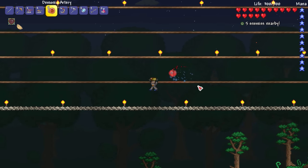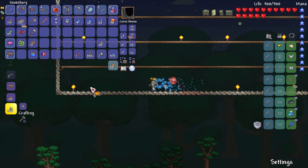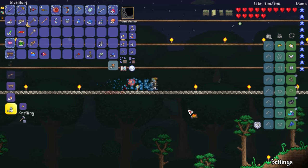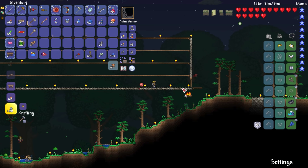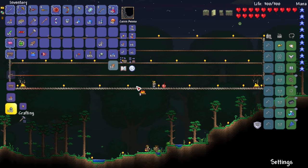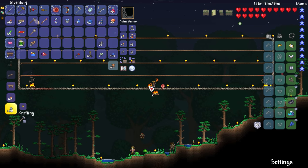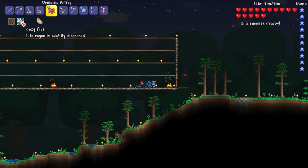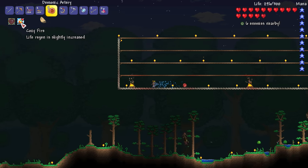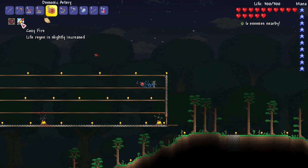We have the cozy fire buff throughout the entirety of the area - even if we go up, we even have cozy fire over here. Life regen is slightly increased - perfect, nice. I wonder if the crimson one is any better or not. Now we can eat a fish - cooked fish. Let's zoom in so you guys can see. Look at that, I'm holding the cooked fish - looks just like the icon right there. There's someone in the slime king now. So how do I do that? Just throw it on the ground I guess.